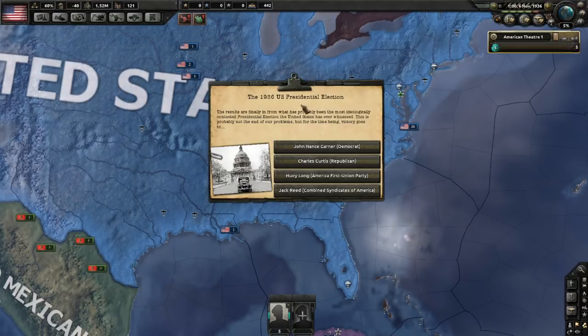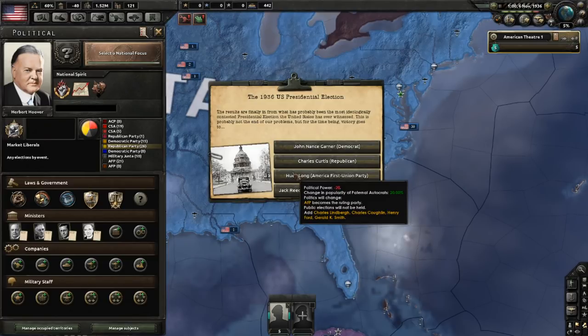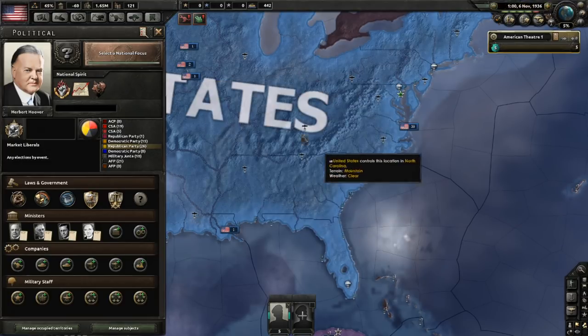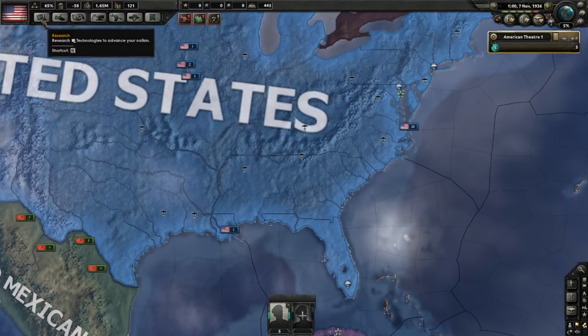In early November, you will get the 1936 US Presidential election screen. You will want to select Huey Long, which will change the popularity of the Paternal Autocrats, the America First Party, by 20%, and you will lose a little bit of political power as well as get a brand new team of ministers. We select Huey Long, let a day pass by, and you'll get the President Long focus tree bypass.